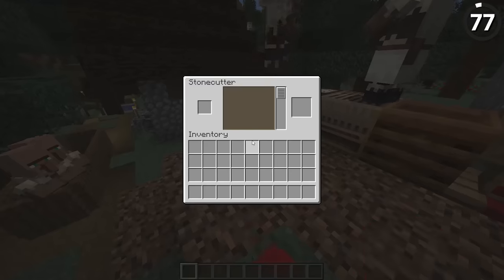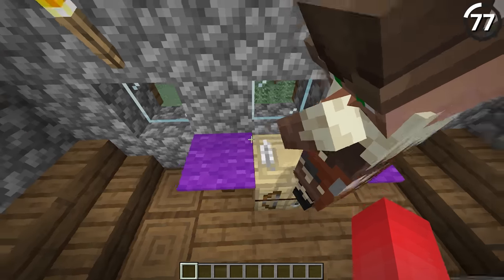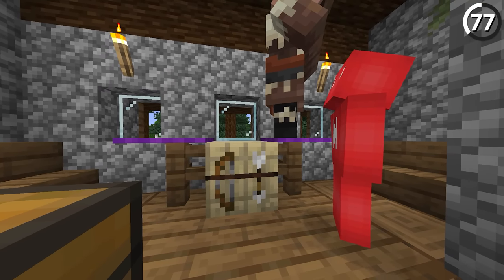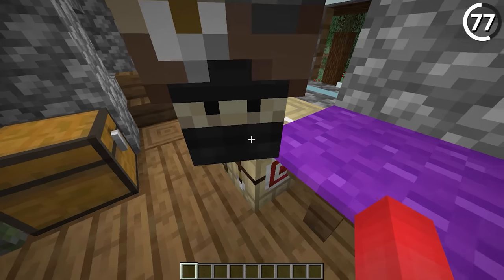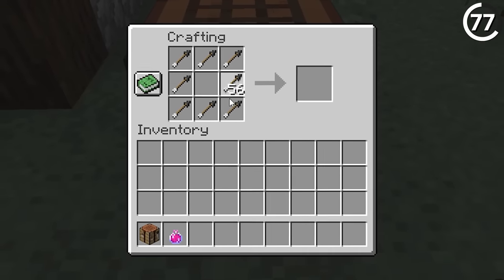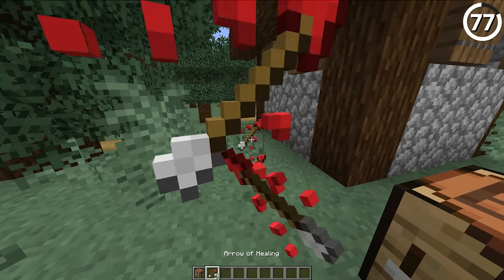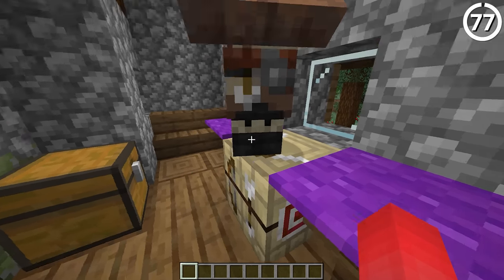When the 1.14 update rolled around, Mojang added a chunk of different workstations. But a few updates past that, the fletching table is still the only table that doesn't have a purpose for players. You can use it to employ villagers, so they can use it — but we can't. I don't know why we don't make new potion variants of arrows in this actual block. That seems like a weird missed opportunity, at least until Mojang or the community can figure out what this is supposed to do.